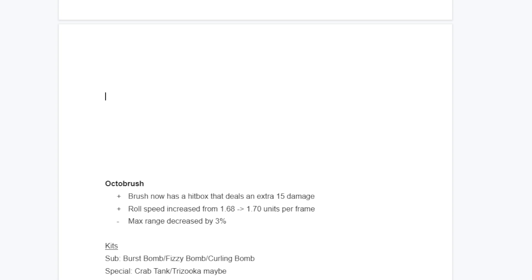For the special, Crab Tank or Trizuka would work. Zipcaster would be fine too - any aggressive special works. Crab Tank is my personal favorite as a transformation special; you could use the ball roll form to force yourself into positions, basically like what you did with Kraken in S1. That would be a nice parallel. Crab Tank would also be useful for just poking things at a distance.